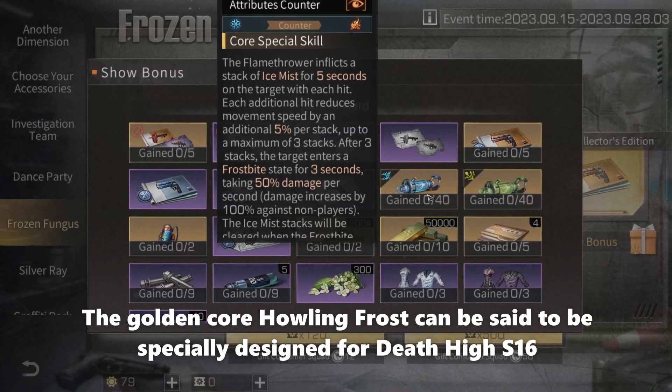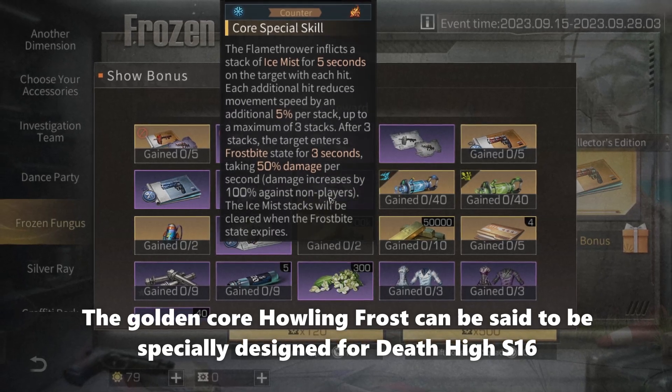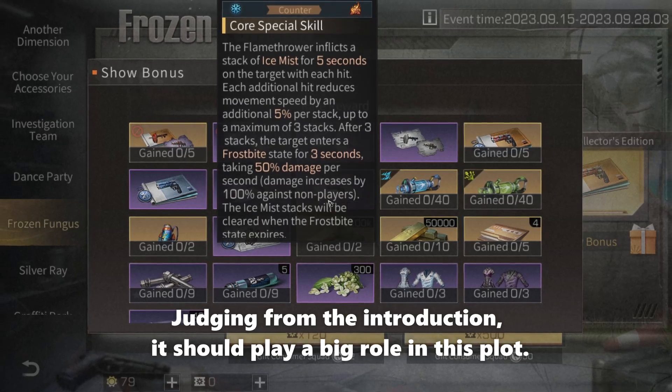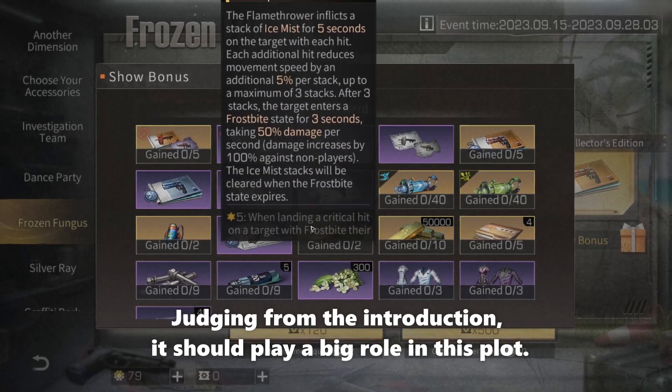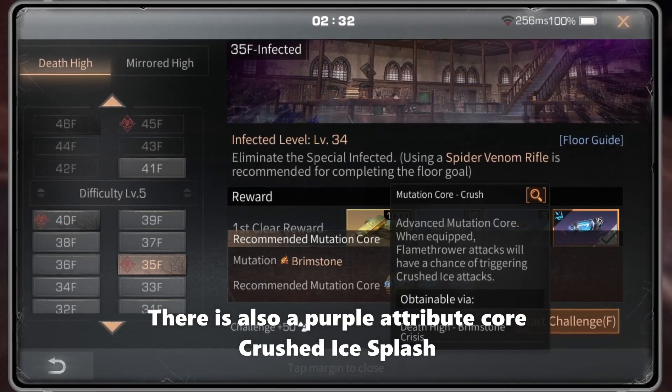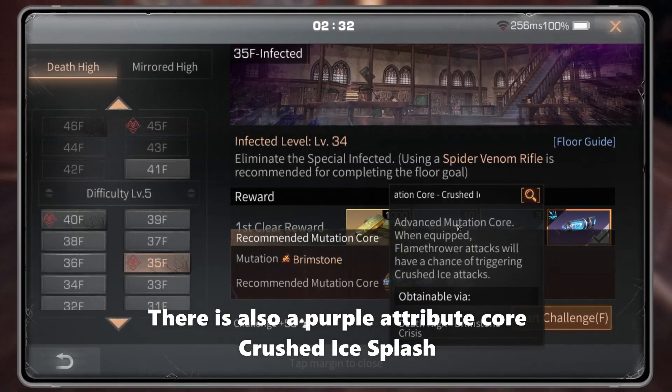The golden core, Howling Frost, can be said to be specially designed for Dead Hike Season 16. Judging from the introduction, it should play a big role in this plot. There is also a purple attribute core, Crossed Ice Plus.